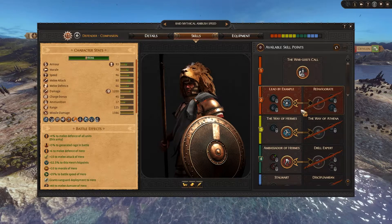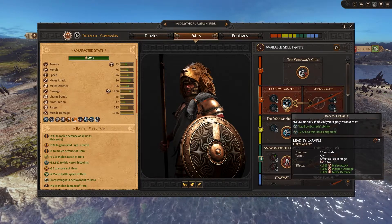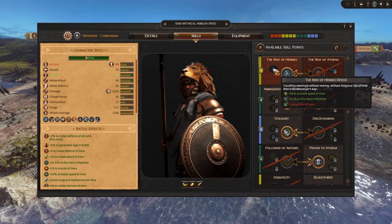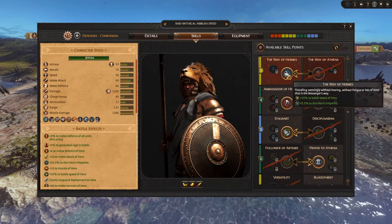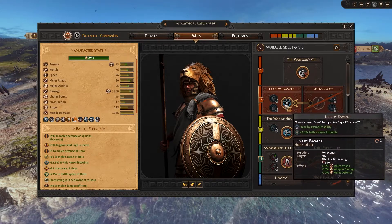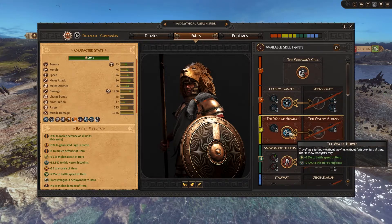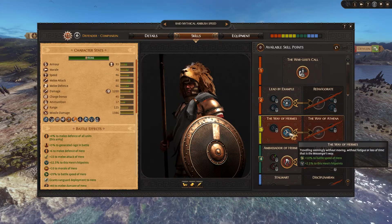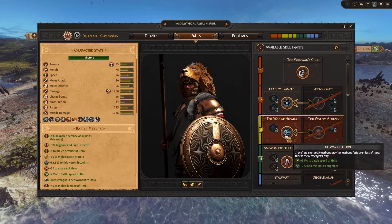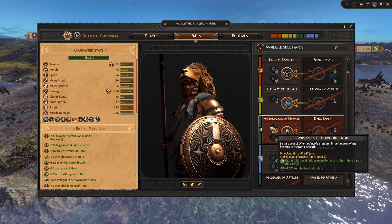So here's how I'd build this army for ambushing and benefiting mythical units. Lead by Example with the charge bonus upgrade, then Way of Hermes — because I want this general on a chariot to stay as close as possible to all units and give the speed boost, flank enemies, and apply morale penalties. Since he's on a chariot, the base speed magnitude is higher than on foot, so giving him more battle speed is really useful.